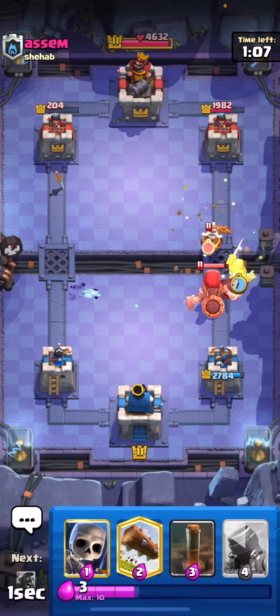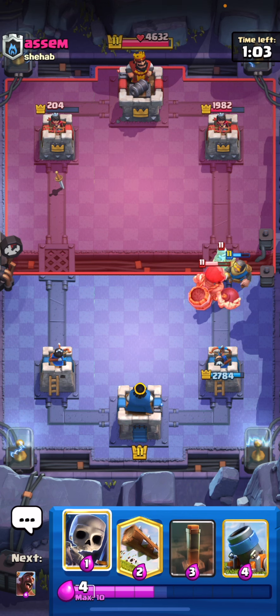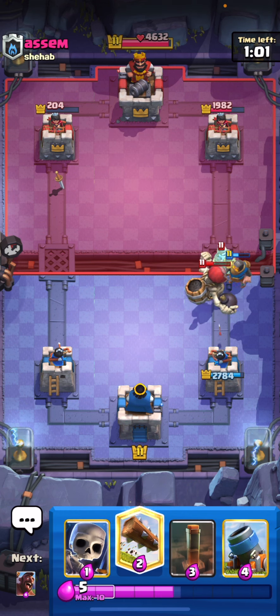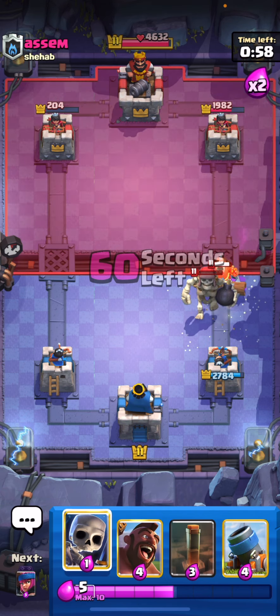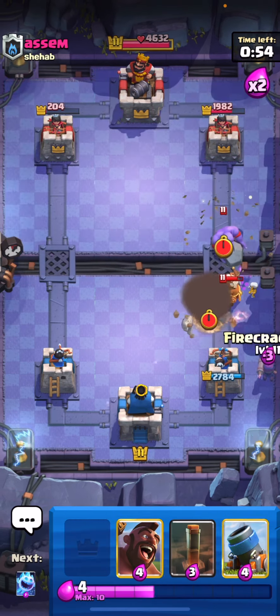Okay, well, if he didn't have Evil Skeletons, he would have been done there. He's going to go for the Monk. Actually, we really lucked out that he used the ability there — that could have been a really tough push to deal with, but I think we'll be okay. We'll play our Skeletons up here, then we'll just play our Firecracker.